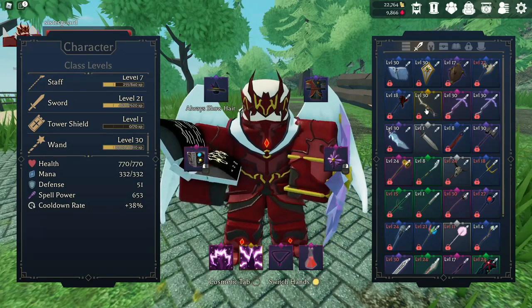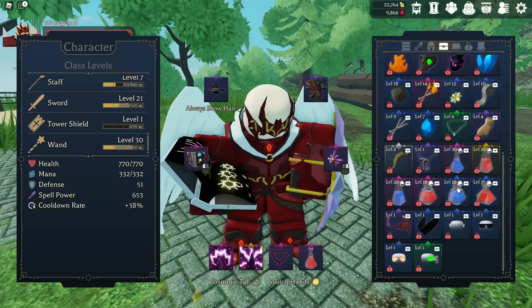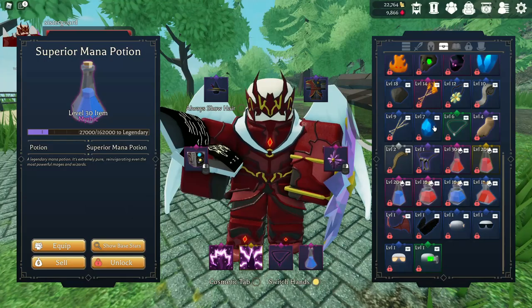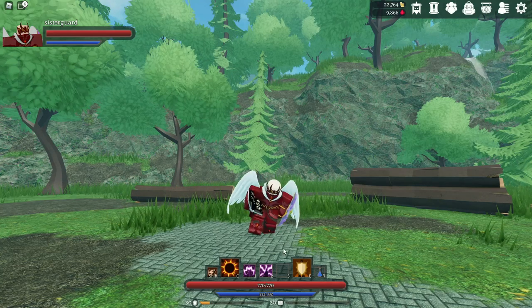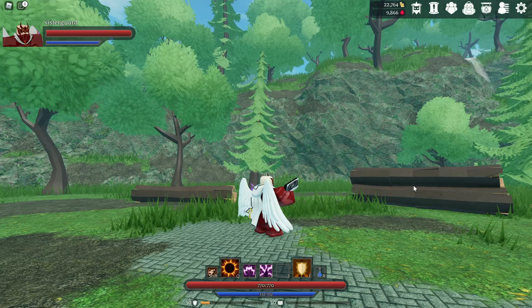One thing to note with this build — this is just how I chose to do things, so keep that in mind. You are going to need mana potions for this build. You are going to eat through mana like crazy because you essentially have an extra spell slot. You could have basically five things to cast all at once. Big tip: make sure you run a potion. That's one reason I ran Shield — it gave me a little more defense, so I had more health.